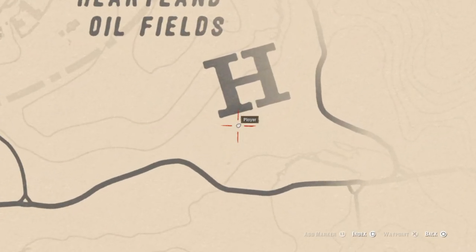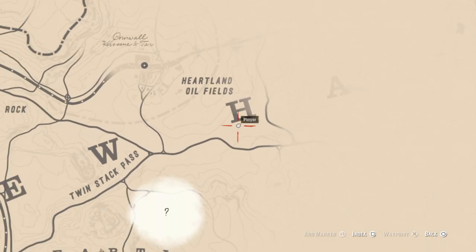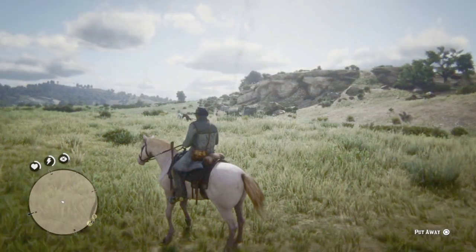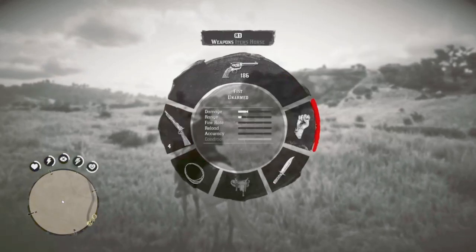Here's the location right under the H of the Heartlands, in the Heartlands oil field. To the southwest is the new Stranger Mission — another PC exclusive that Rockstar has been kind enough to release on PS4, just in time for the holidays. I've been saving it because I want to get all these horses first.